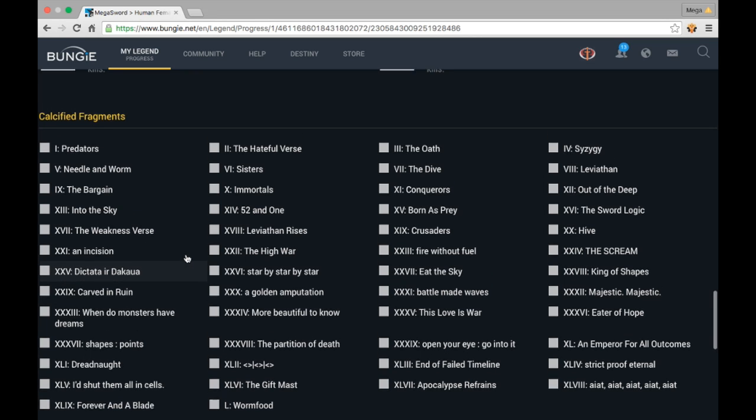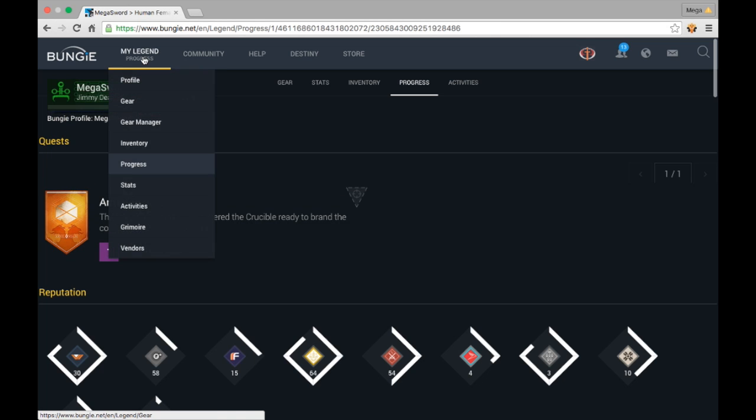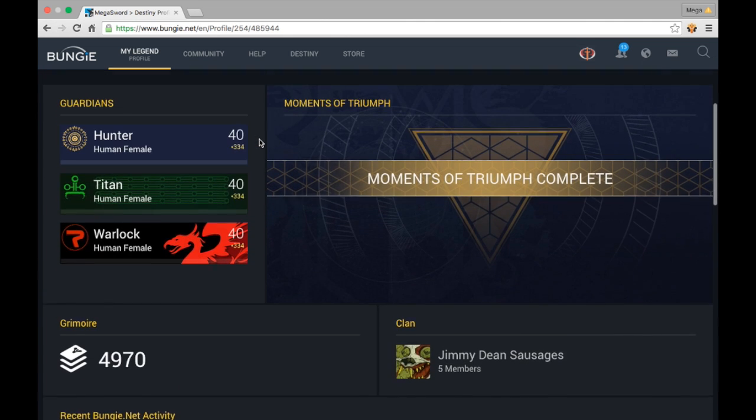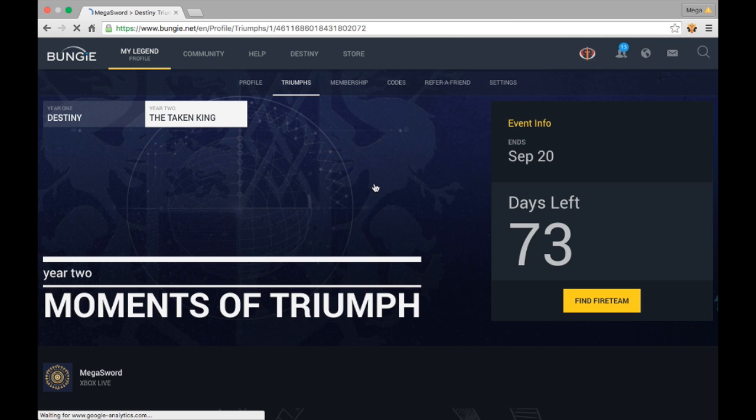Now that we've talked about calcified fragments, people have been asking: once I complete my Moments of Triumph, where do I get my code to order my shirt? Go back to your legend and at the bottom it says Moments of Triumph. Mine is already complete, so I click on it. This event doesn't end until September 20th.